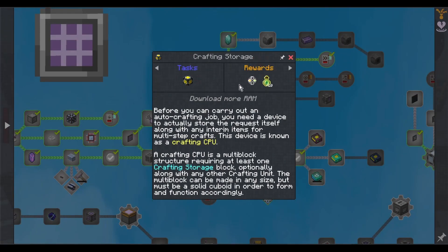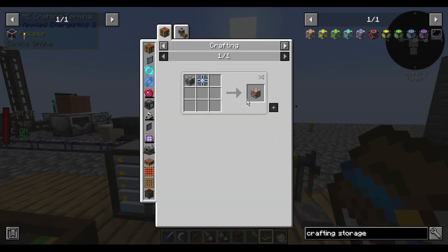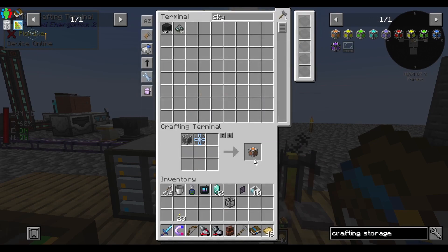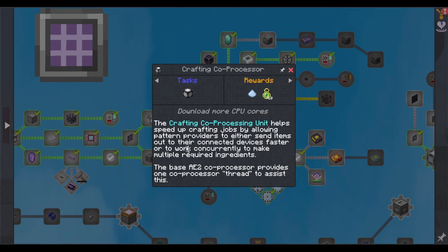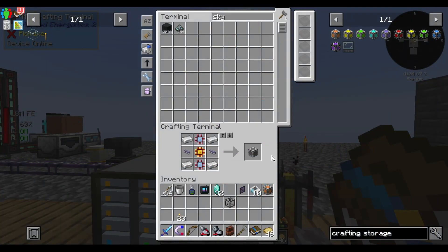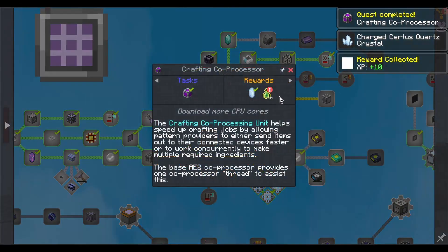Before you can carry out an auto crafting job, you need a device to store the job itself along with any interim items for multi-step crafts. This is known as a crafting CPU — a multi-block structure requiring at least one crafting storage block, optionally with other crafting units. The multi-block can be made in any size but must be a solid cuboid to form and function. I've played with this auto crafting before — it's great. Let's just make a 1k to get the quest complete. Crafting co-processing unit helps speed up crafting jobs by allowing pattern providers to send items to connected devices faster or work concurrently to make multiple required ingredients. The base AE2 co-processor provides one co-processing thread. You need so many of these.